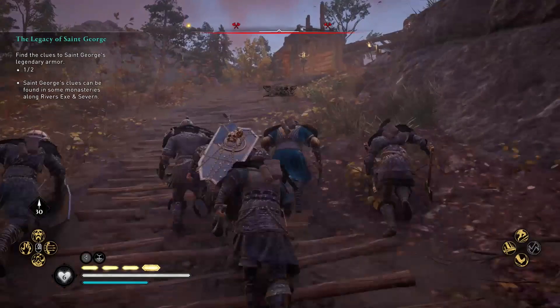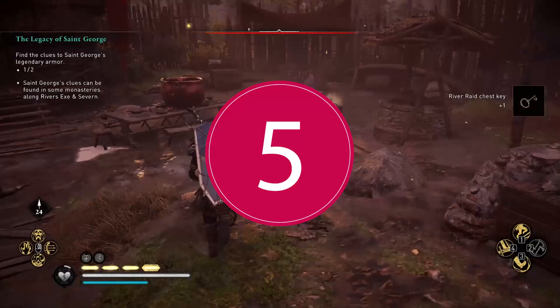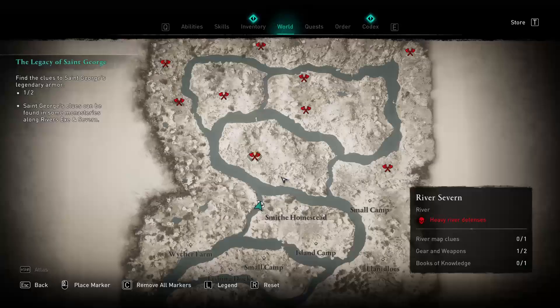Fourth, in the bottom side of the eastern peninsula you can find a small camp. Immediately after you enter inside, take the right road. After a while you can find the key on top of a table near the blue tent.